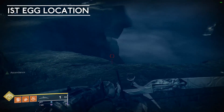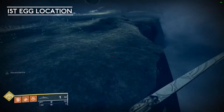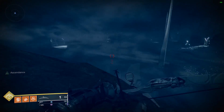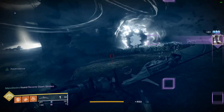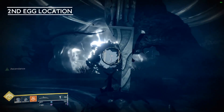The first egg location is going to be over back behind the portal on one of the ledges that goes up very, very high. You're gonna look off to the right-hand side — you can see the portal is right there, it's back behind it. We're gonna look off to the right-hand side of that large platform, that large hill that goes up, and shoot the first egg.